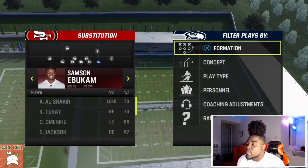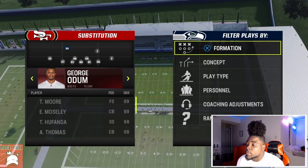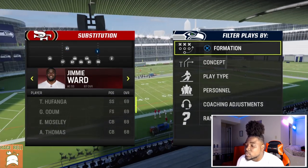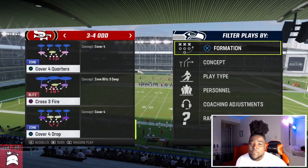For outside linebackers you want speed — Dre Greenlaw is good, and we'll put in someone with 90 speed. In the secondary you want speed all around. I'd put in various guys there and leave Jimmy Ward. That's how I'd personally do it with 3-4 Odd. The play I'm going to base out of is Cover Four Drop.